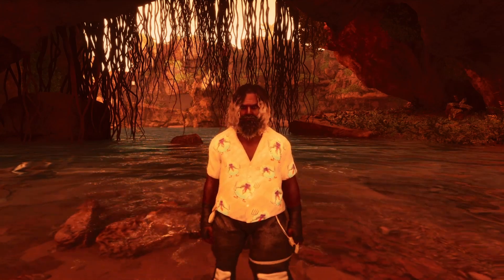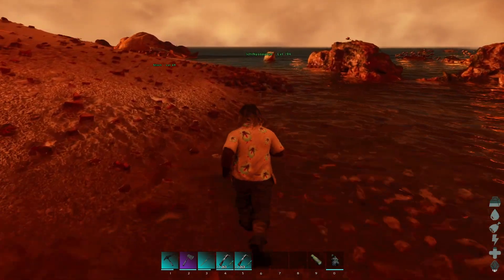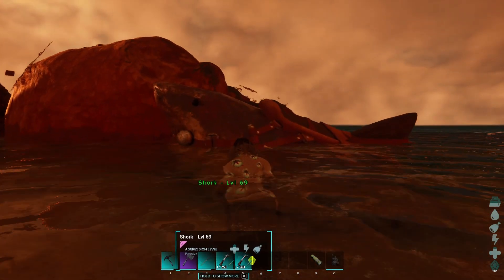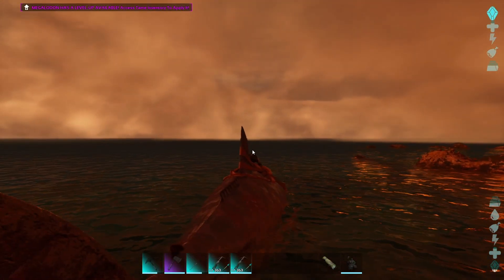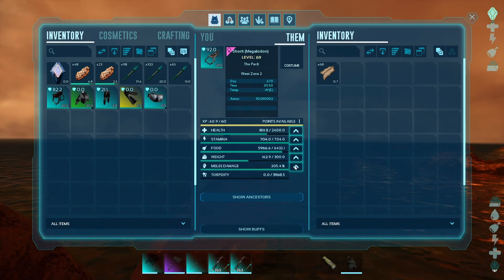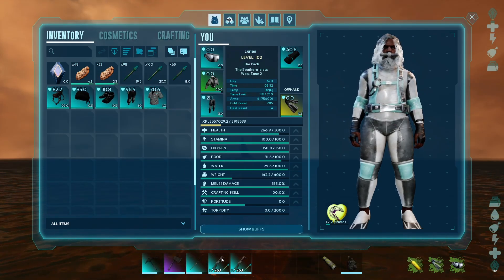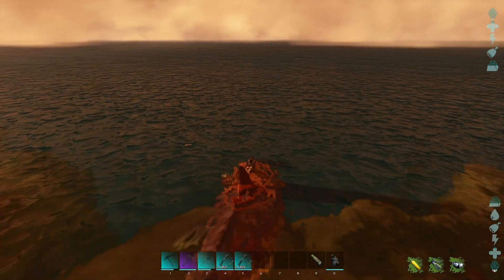Hello, welcome back. Today we are going out doing a bit of taming. We're after the Dunkleosteus — big old fish, it's like the water Ankylosaurus. It's a decent tame. We've got a shark here, gonna hop into the ocean. Let's put a point in melee — why not. We've got some fancy crossbows, so I think we're ready.